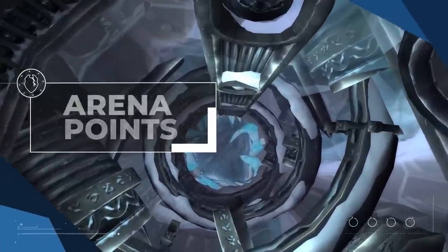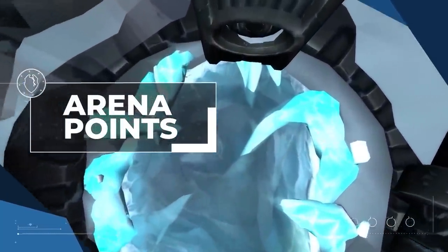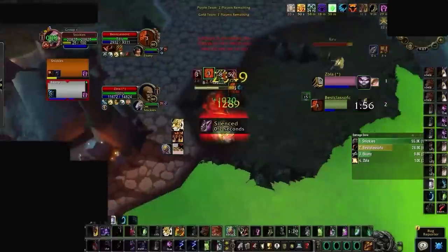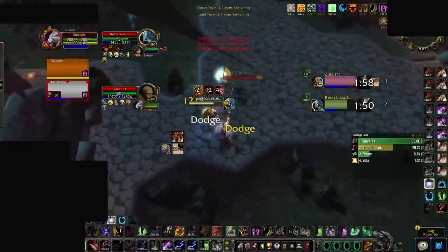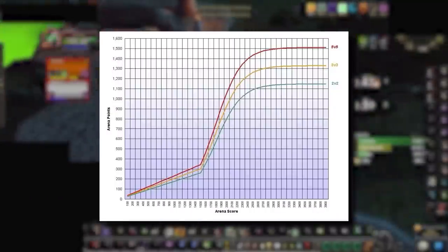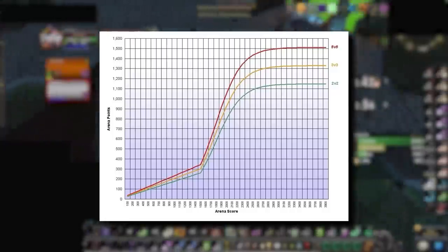Finally, let's talk about arena points. Arena points are very similar to conquest points in Shadowlands — a currency rewarded exclusively from participation in arena that is used to purchase the best PVP gear. Just like the Burning Crusade, arena points will be awarded weekly based on your arena rating. The larger brackets reward better points, and you will receive your points based on which bracket rewards the most. You will need to queue at least 10 games a week to receive points. Arena points are awarded based on a complex formula — but what matters for this video is that more rating in brackets with more players equals more points. Make sure you're queuing games and getting your rating up as soon as possible.